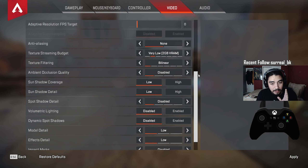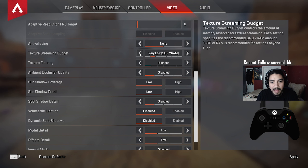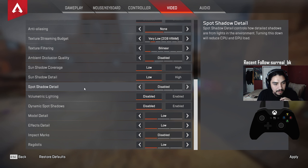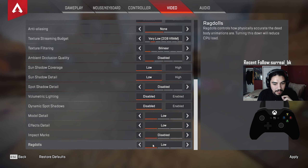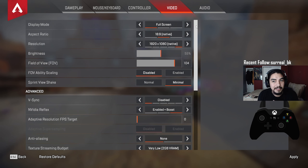All the remaining settings are configured to maximize frame rate. Texture streaming budget: very low. Texture filtering: bilinear. Ambient occlusion quality: disabled. Sun shadow coverage: low. Sun shadow detail: low. Volumetric lighting: disabled. Dynamic spot shadows: disabled. Everything else low. This allows me to get a steady 240 FPS.